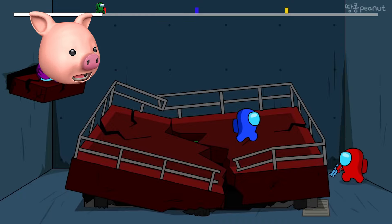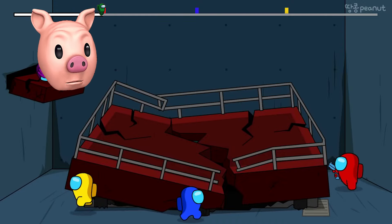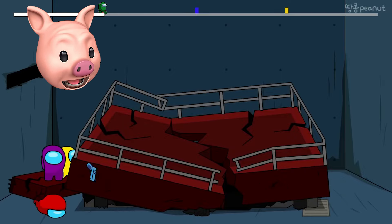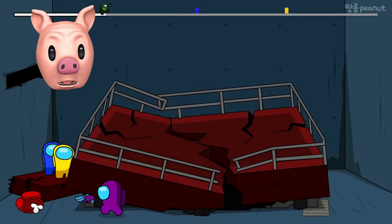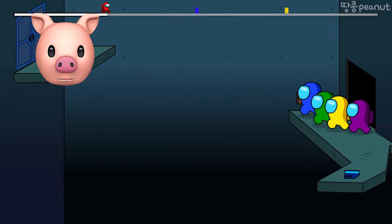The impostor's here, but the crewmates have no idea. They're gonna have to escape the impostor and survive. Green's been eliminated! As long as one crewmate survives, we can make it to level two. If all the crewmates get eliminated, then we lose. Eliminate the impostor and make it to level two!